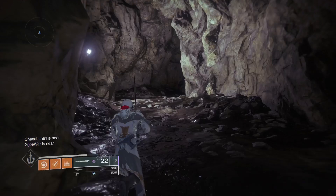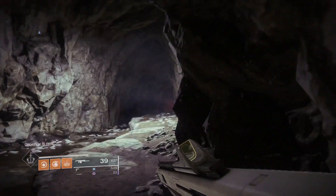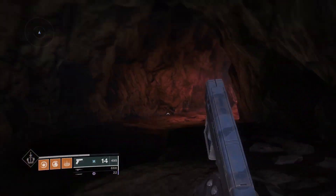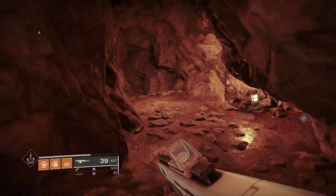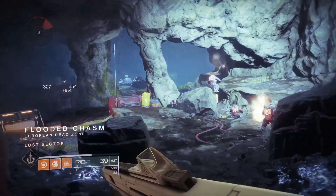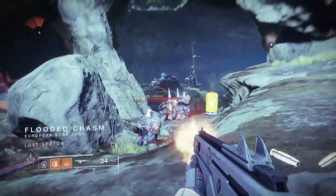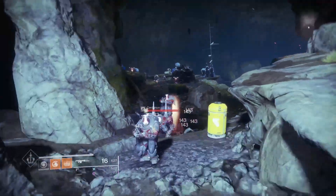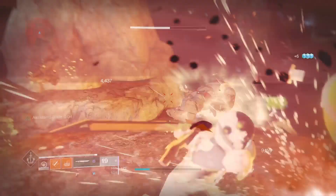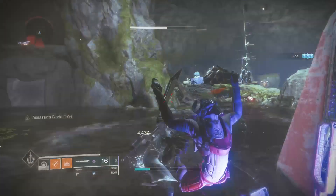This cave is very good for exotics and prime engrams. Also, if you're trying to get to 950 light, it's pretty useful. There are two nightmares as well as a wanted captain, and those nightmares can drop exotics and prime engrams too — so you get three shots at an exotic engram, which is very good. I did previously farm this just to make sure everything works and I've gotten some decent stuff from it.